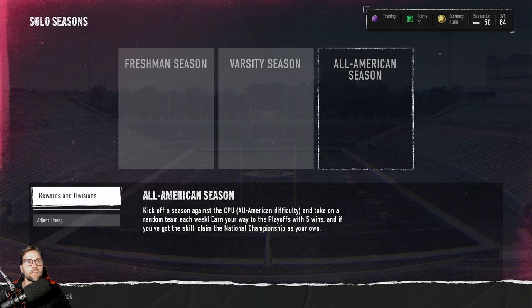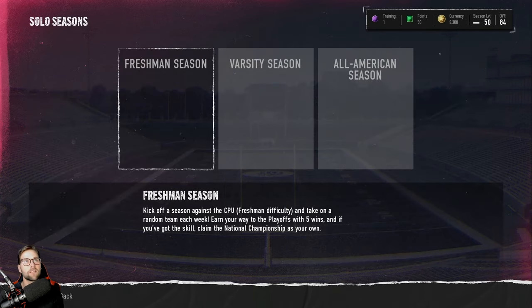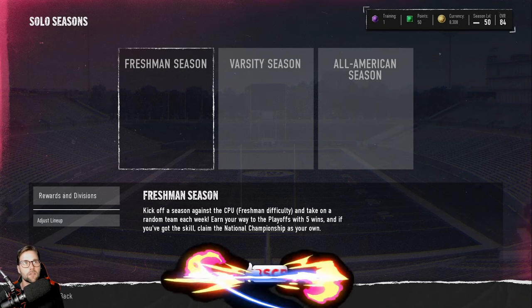If you play on All-American difficulty in Solo Seasons, you get 5,000 coins for five wins, and then a National Championship pack with at least one player rated 80 overall or better. So you're getting VC, getting packs at the end of the National Championship — which you should win because these challenges are very easy. You can just play quick two-minute CPU games.